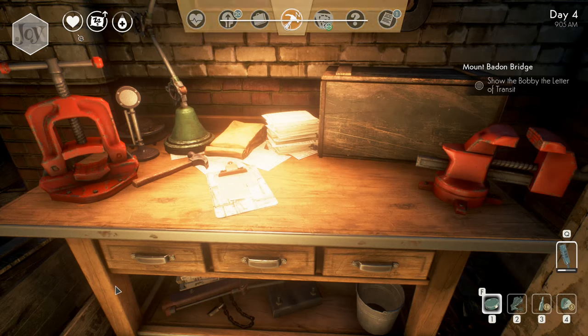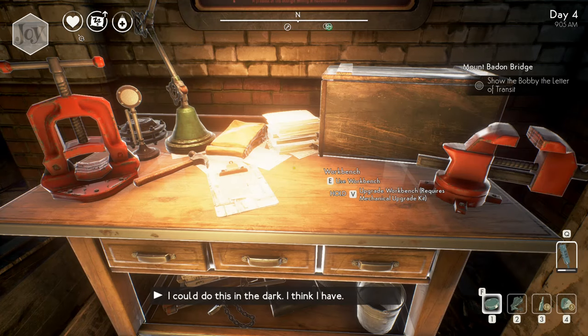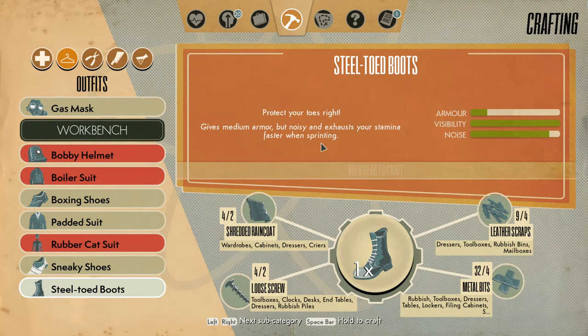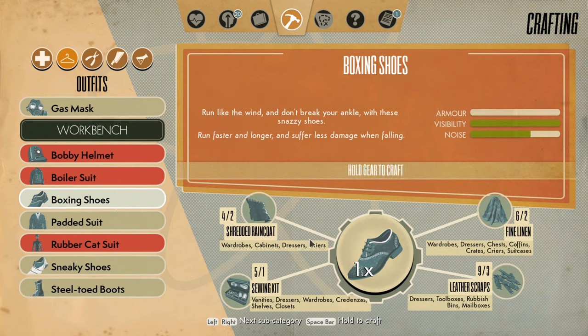Maybe I should make something here as well — I can do this in the dark. What am I wearing? I don't even have boots on at all. Steel-toed boots would probably be good? Oh wait, they exhaust your stamina faster when sprinting. Nah, screw that. Boxing shoes run faster and longer, and suffer less damage when falling. That I should make. Absolutely. Sneaky shoes — don't care. Steel-toed boots slow me down, so it's gotta be boxing shoes.